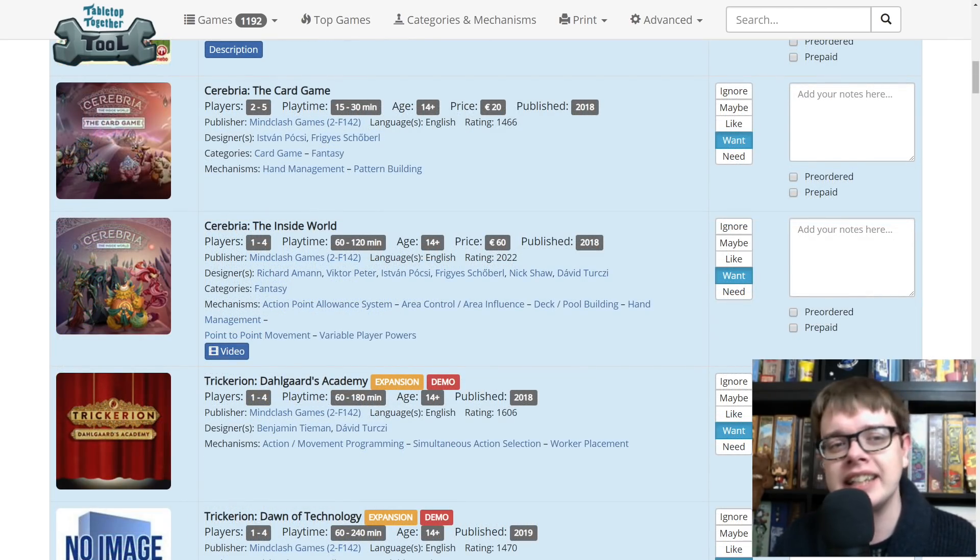Cerebria the Card Game — it's a card game version of Cerebria the Inside World. It's the story of the Numbskulls from the Beano: things that live inside your brain trying to take control of the things your body does. I know there's area influence and I might be put off, but Mind Clash's previous games — Trickerion and Anachrony — are ridiculously beautiful with incredible production quality and fantastic games. That brings us to the Trickerion expansion Dalgard's Academy, which will also be on demo at Essen.